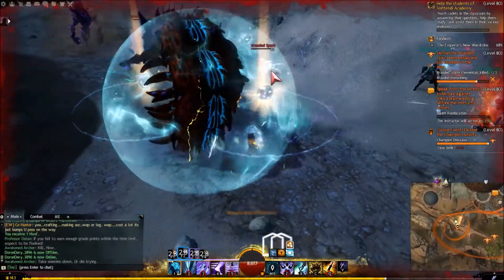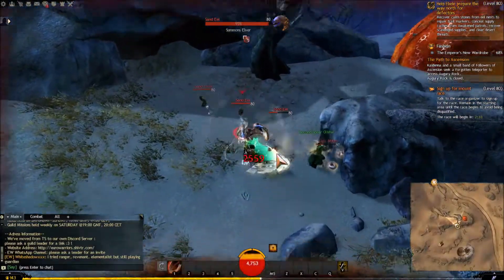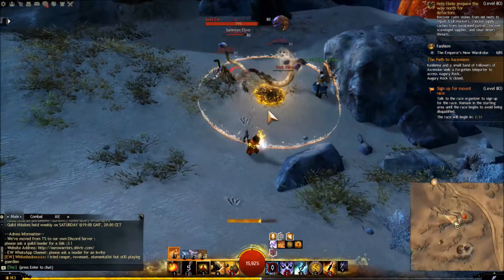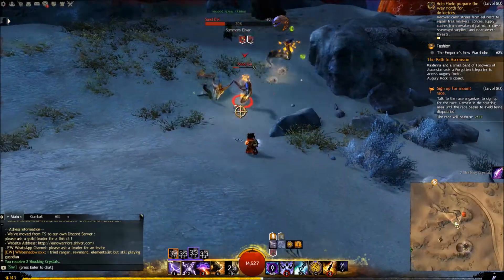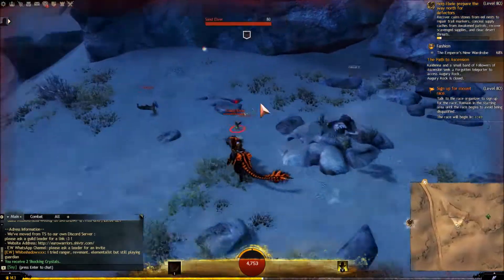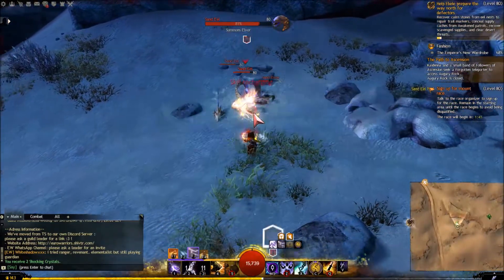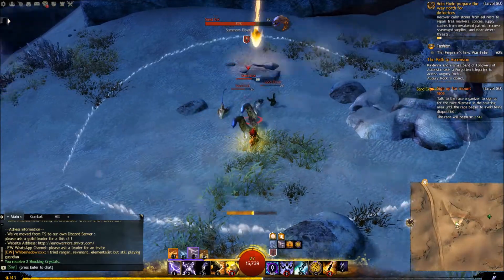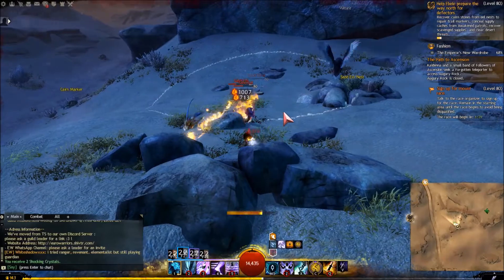For big groups of mobs, the dual electricity is really good. Once again, you can see me engaging with the Raptor mount and then just bursting them down with fire and the dual ability Fire/Air. You can see that again here — engage, keep them all together, dual ability Fire/Air, and just kite them all the way until they die.